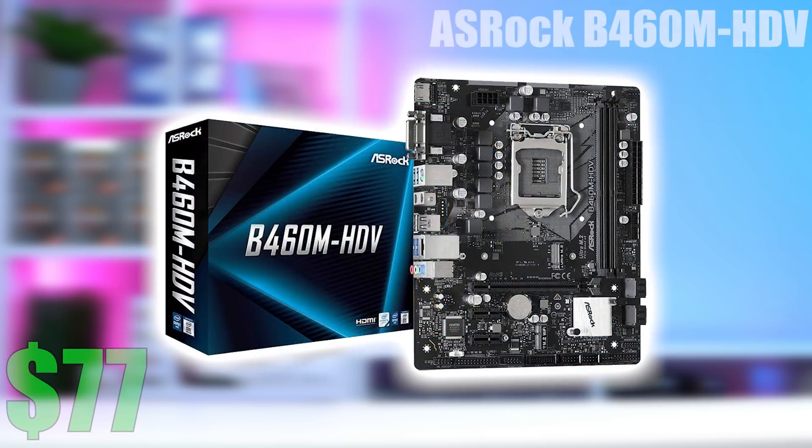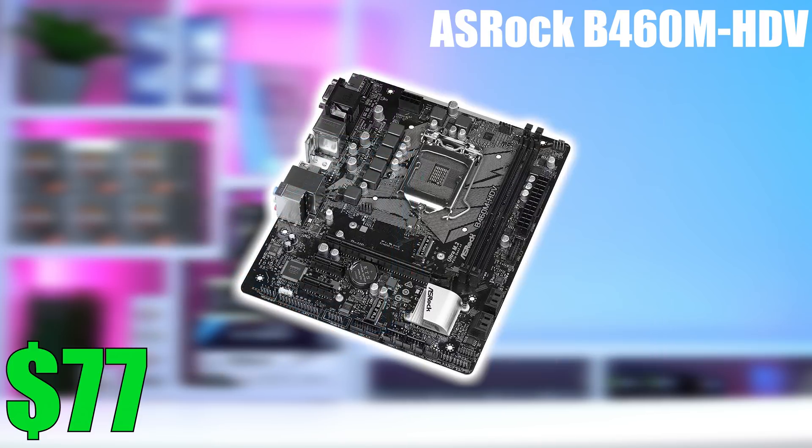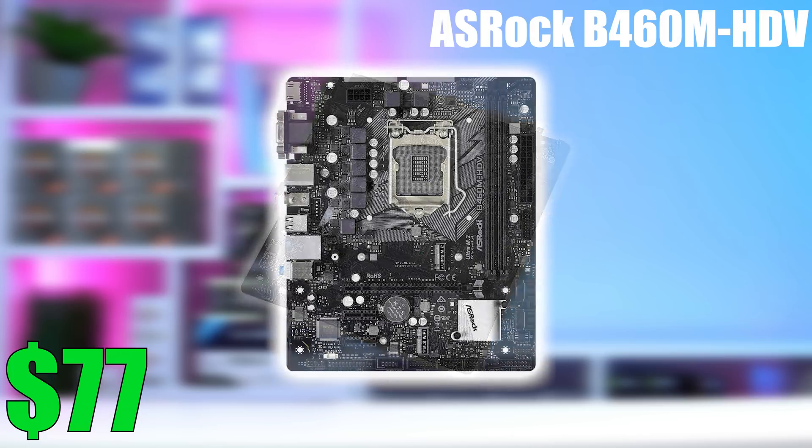Next up is the motherboard, and here I'm going with an ASRock B460M HDV. Although PCPartPicker says it's currently out of stock, it's actually just backordered on Newegg and should ship within 5-7 days — I'd definitely recommend taking advantage of this. The ASRock HDV series is a super budget lineup of motherboards, but that means serious price-to-performance on this build, as it only costs $77 and has every feature we need.